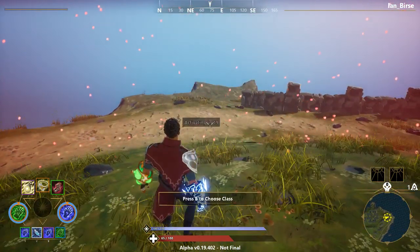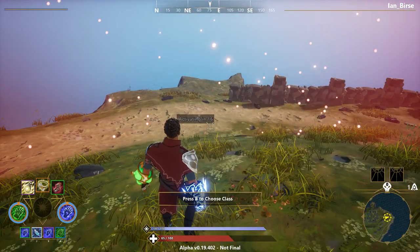Once you get your code, you go to the Epic store, redeem your code, and then you'll have Spellbreak.